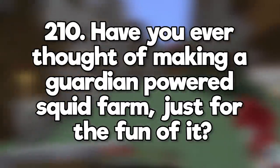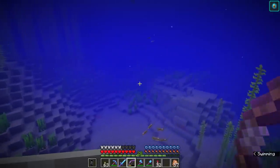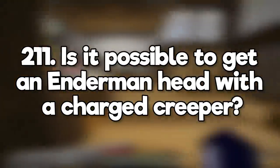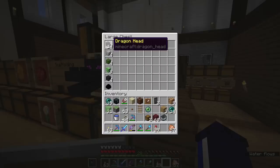Have you ever thought of making a guardian-powered squid farm just for the fun of it? It could be a fun project, but not very effective. Is it possible to get an enderman head using a charged creeper? No, the only mob heads obtainable in survival are zombies, skeletons, creepers, wither skeletons, and the dragon heads that you get from end ships. If you see anyone with any other mob heads, they're getting those from either a mod or a data pack.